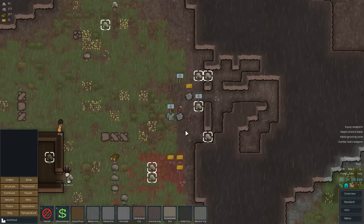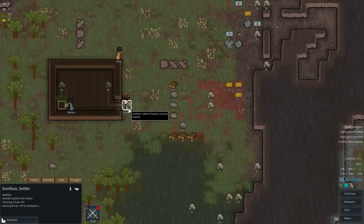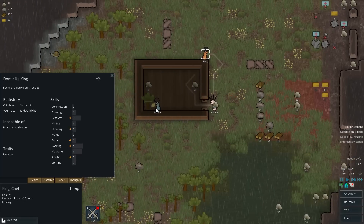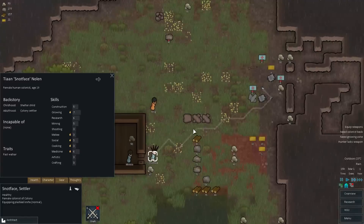Let's see who is the shooter. We have a Lee Enfield for hunting. Mini — yeah, that's the one. You go and equip the Lee Enfield. Shooting 3 and 3 — King, you can go get the pistol, and Snotface, you can get the knife.